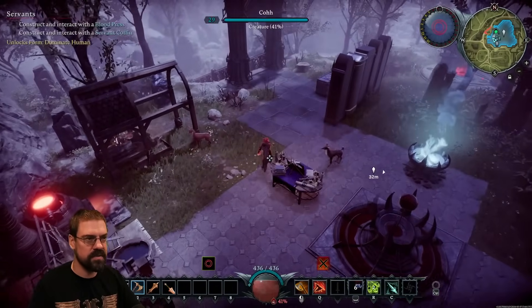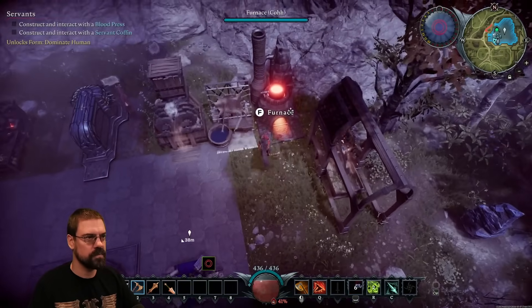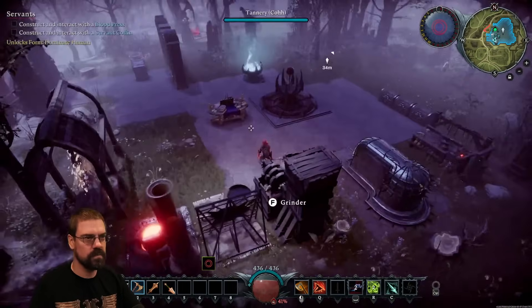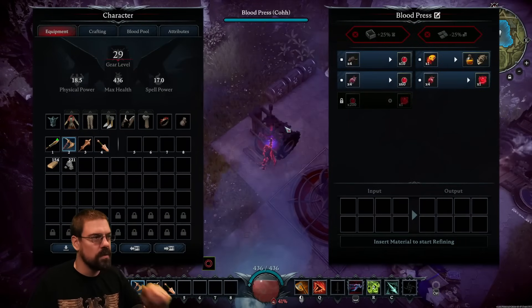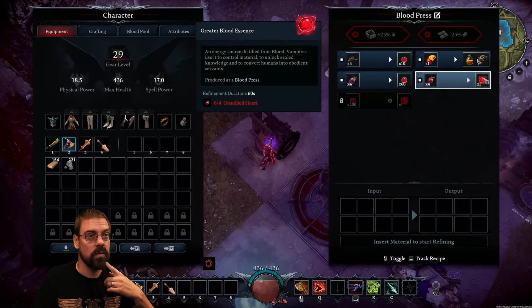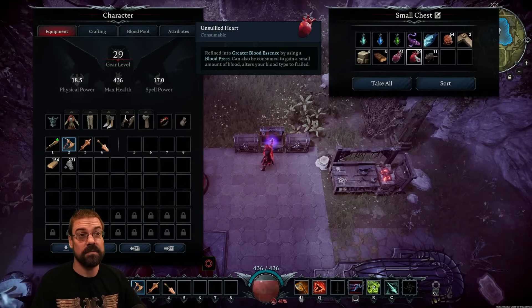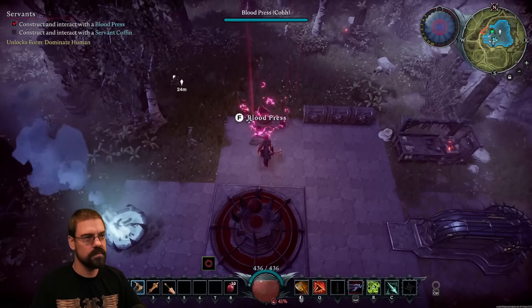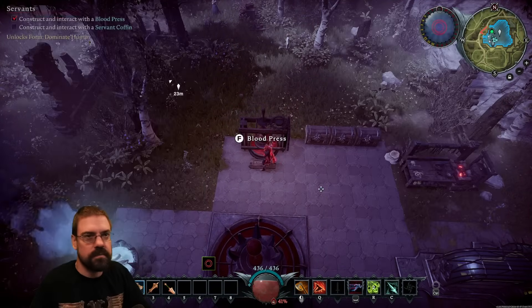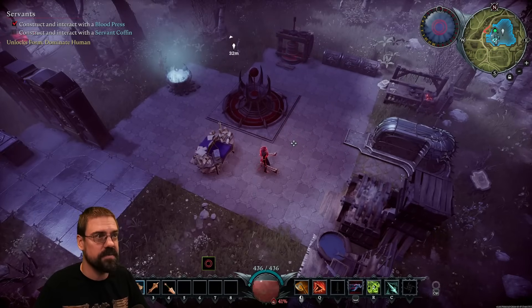Oh, blood press — blood press is I think just planks and stone. Oh, oh, we need this — yeah, we need this. Four unsullied hearts, we got ten, great. All right, we'll get that going. While that's cooking we need to make a servant coffin — copper ingots and a greater blood essence. Well, that worked out well.